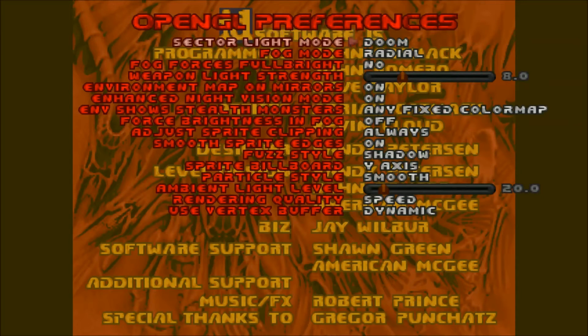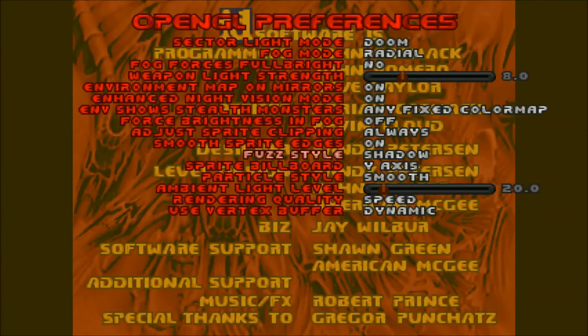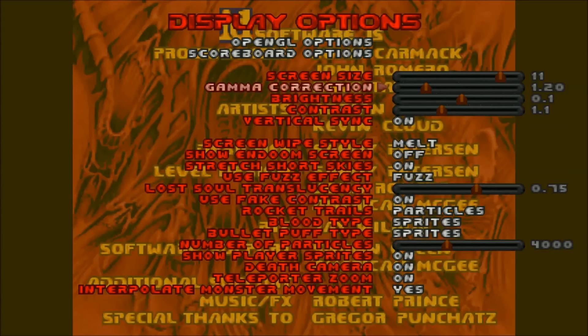For preferences: sector light mode is Doom, fog mode is radial. Particle style is smooth, rendering quality is speed, use vertex buffer is dynamic, fuzz style is shadow, sprite clipping is always, and enhance night vision mode is on. Mirrors on, but I think this stuff was default too. Screen size, gamma correction you can change to your liking, vertical sync on, wipe style is melt — that's cool.